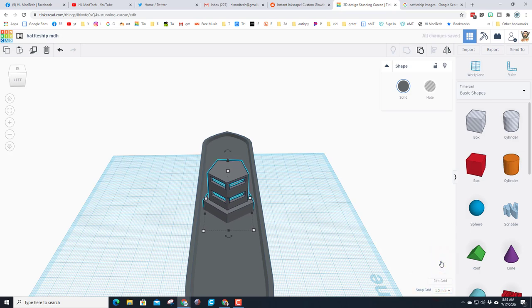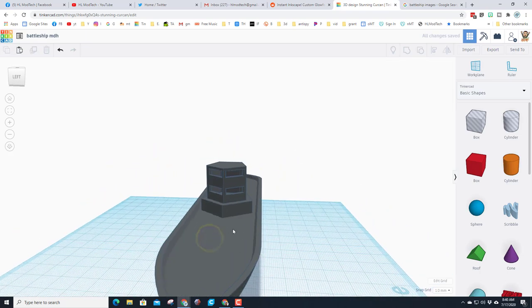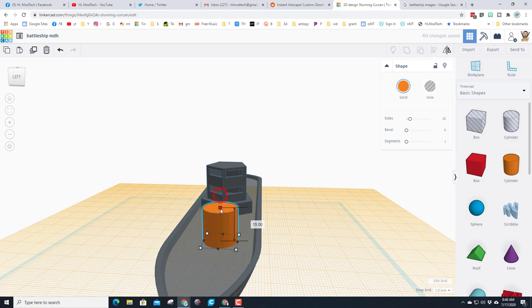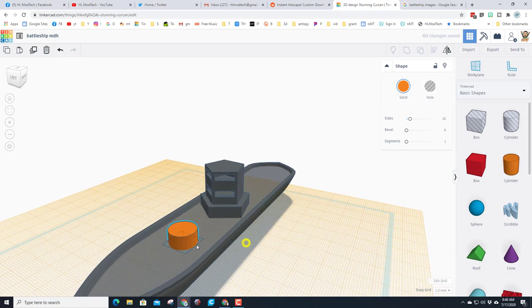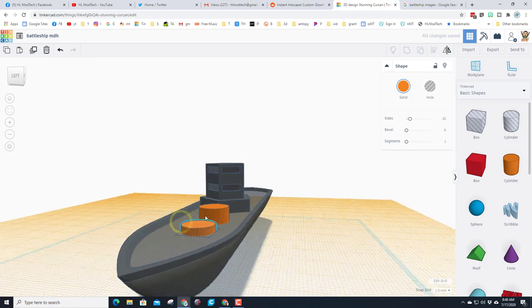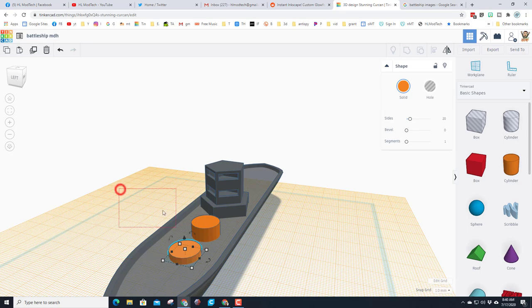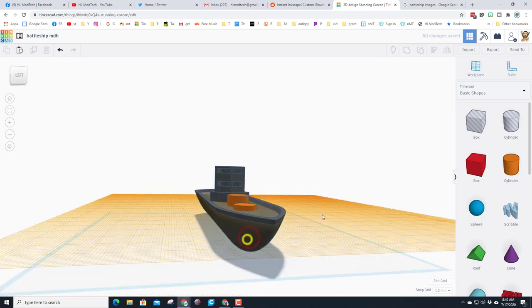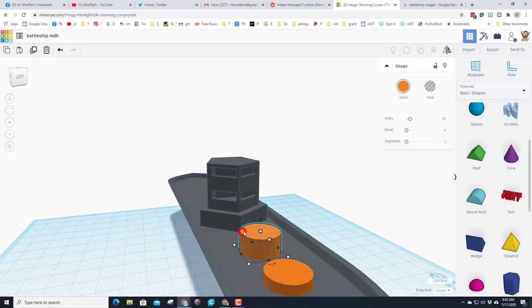Let's add the amazing turrets. Bring out the work plane and a cylinder. Hold Shift and shrink it until it says size 14 — you can type it in if needed. Make one of these seven high — this will be the turret in the back. Ctrl+D and pull the other one forward, making it three high so they're stacked and don't run into each other. Align them to center and boom, they are all aligned.